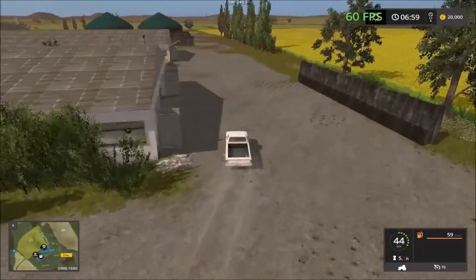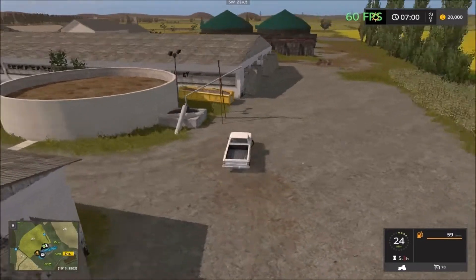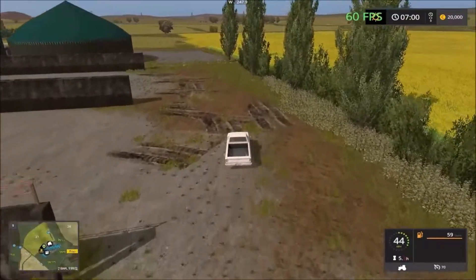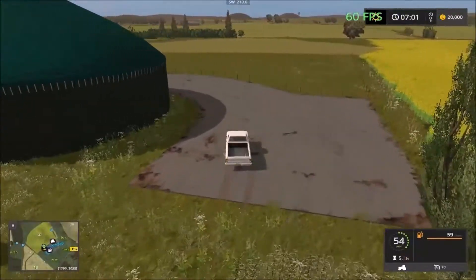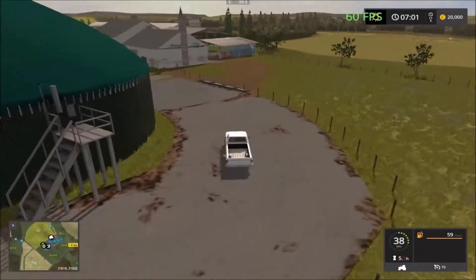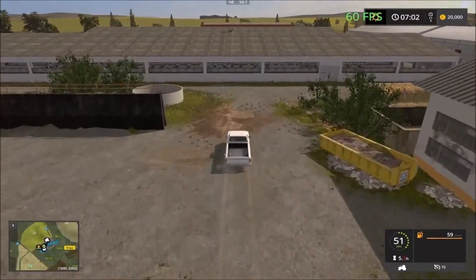Here's the cow facility with stables and everything. Just at the back of the cow facility is the biogas plant with fermenting bunkers — two big ones — and then a sell point. And then we have the pastures for the cows. Looks like a very nice map so far, a converted map.